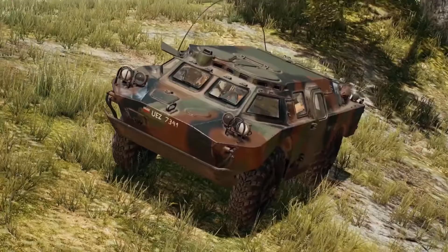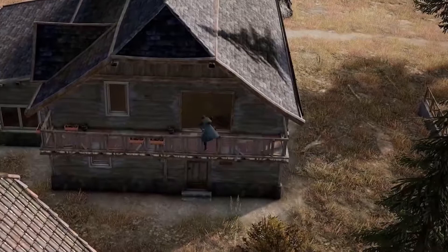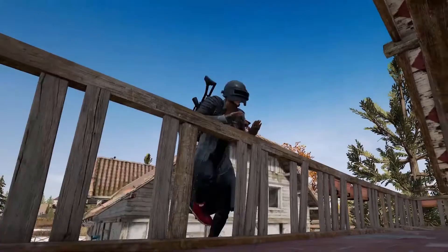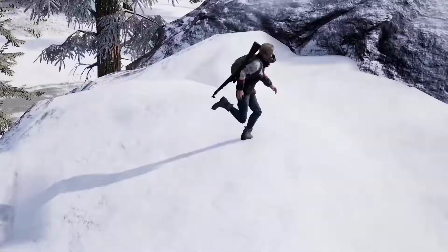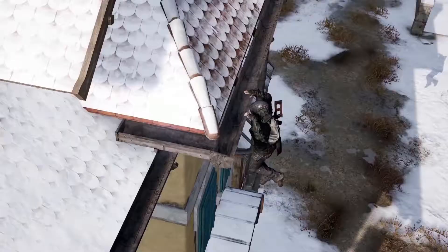PUBG players can now reach all-new heights and set up ambushes from places they never could before with the all-new ledge grab feature. Dropping down to a lower balcony to get the edge in a firefight, or jumping up to a hard-to-reach rock outcropping to make the perfect sniper's nest are now within your reach. And jumping from rooftop to rooftop just got a whole lot more useful.